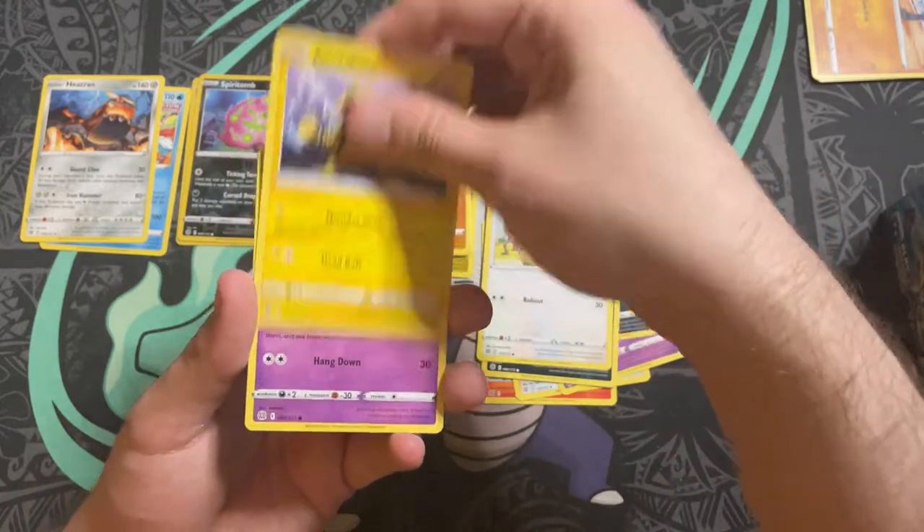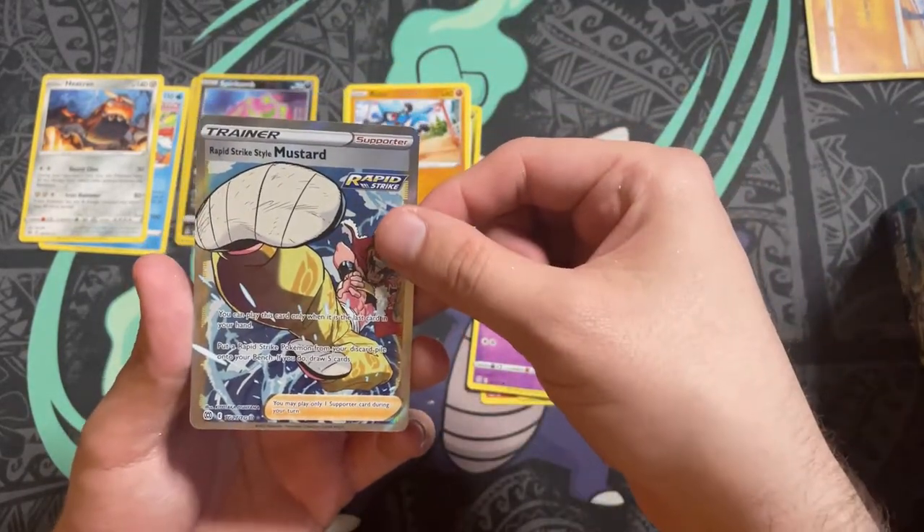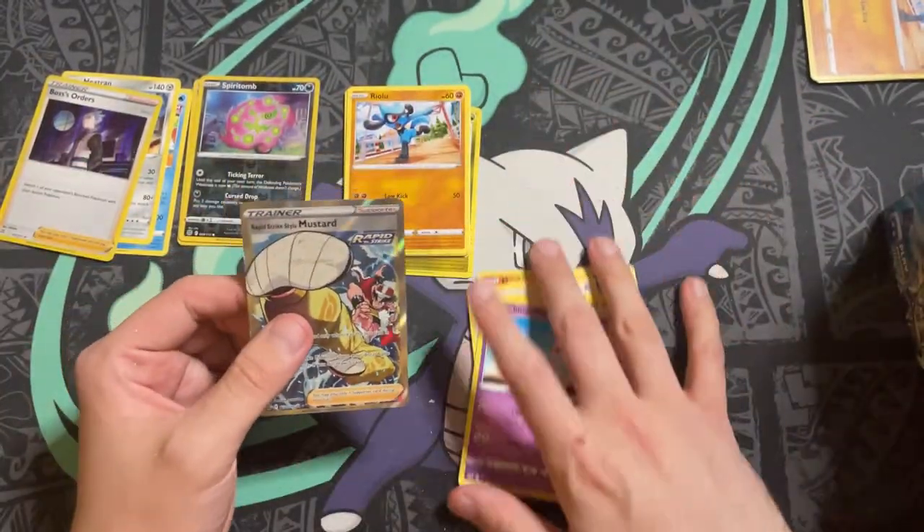We have Sneasel, Bidoof, Chimecho, a Rapid Strike style Mustard full art, and a holo Boss as well. Now you might be wondering why we got a full art in the reverse holo slot.